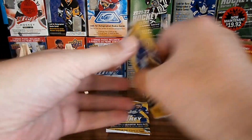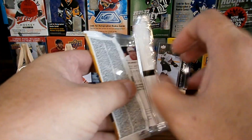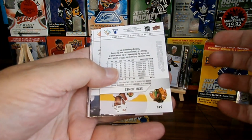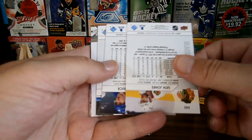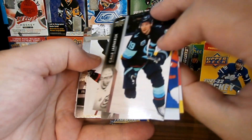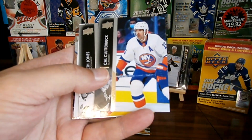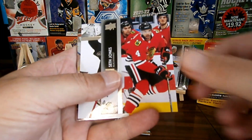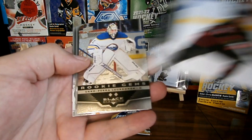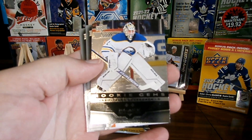Two packs to go, hoping to find another Young Gun. What do we got here? Something's going on here. Look at this — Black Diamond Rookie Gems. Nice. Ukapeka Lutinen.